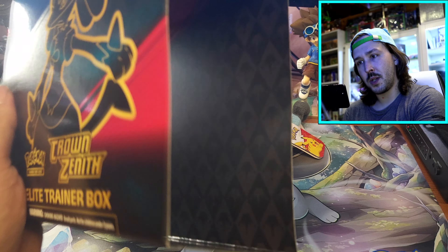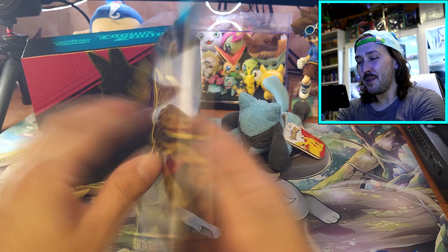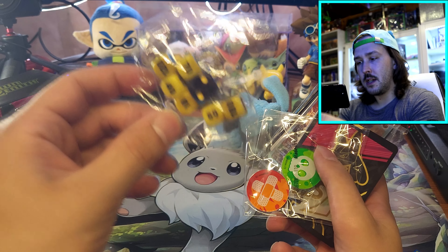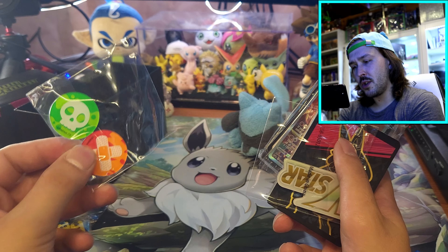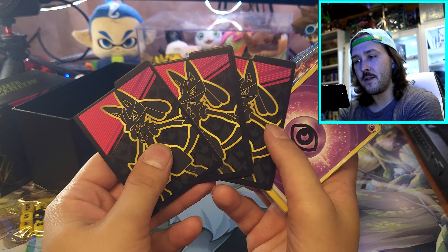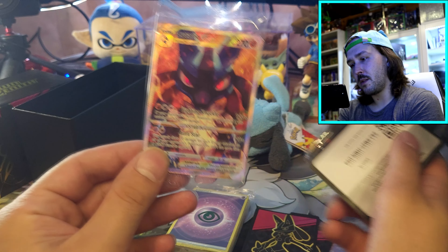You get your outer sleeve with some art, although this one has very basic art. We got our player guide which will show you the full set of cards in the back if you're curious. You get a dice and damage counters, other damage counter things, a V-Star counter, your dividers, your energy cards, and our promo card.